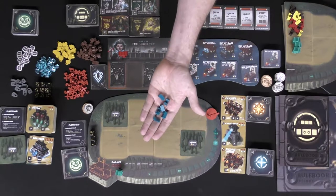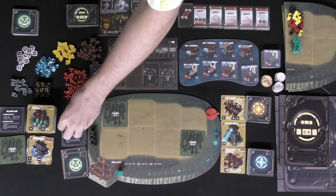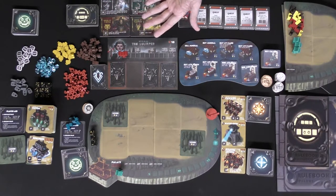There are quest completion marker tokens here. Certain quests require you to use these, and after using a certain number of them, you'll be able to complete those quests and gain the Great Houses tiles, which allow you to perform unique abilities throughout the game.